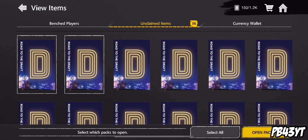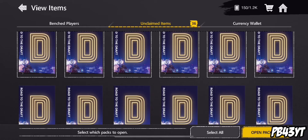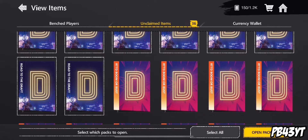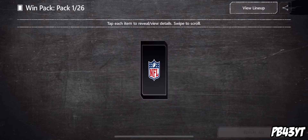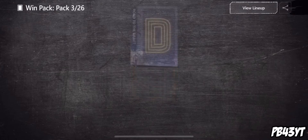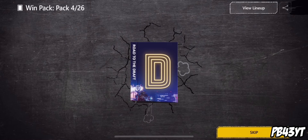I also got like 26 of these live event packs, so we're gonna open up these live event packs first. I actually pulled a diamond in one of these before in a video from a few days ago, so hopefully we can pull someone crazy out of these — maybe get some 85 pluses. All we're looking for is 85 pluses because they go for like 100k at least. If you guys haven't checked out my coin making method, go check that out.